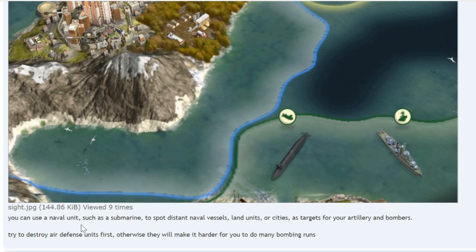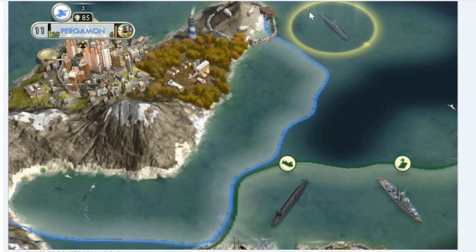You can use a naval unit to spot distant naval vessels, land units, or cities as targets for your artillery and bombers. Try to destroy air defense units first; otherwise they make it harder for you to do many bombing runs. For example, a submarine can spot vehicles so your bombers can bomb them.